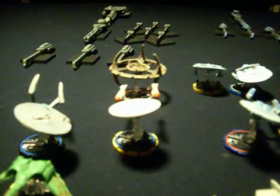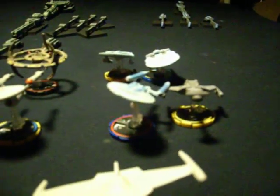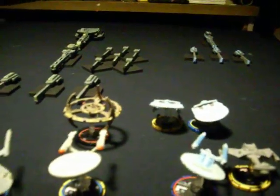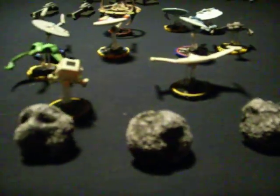As you can see, I've got the Enterprise — the old TV series Enterprise — the Excelsior, a couple Reliances, and the Klingon ships are all represented. I also made some asteroids, which are the objects.